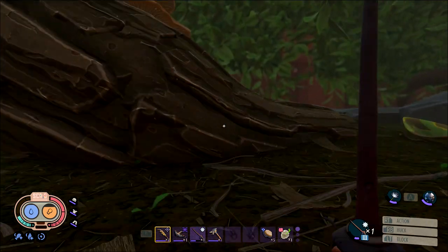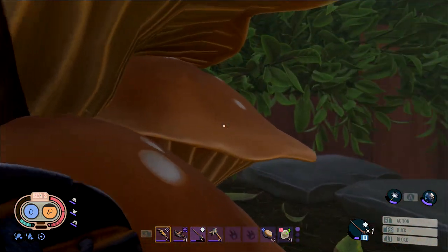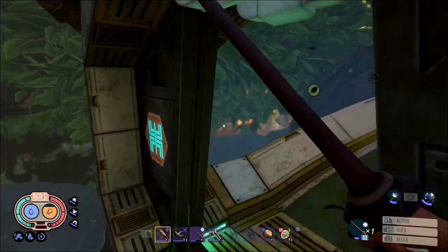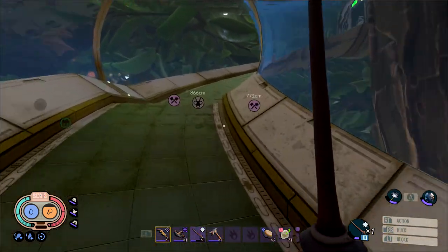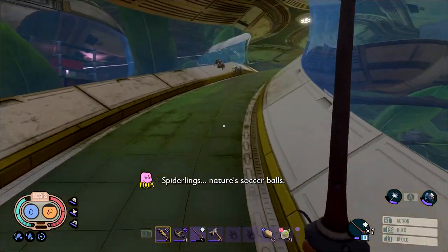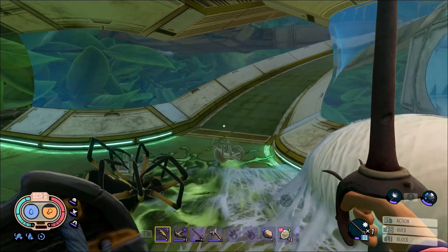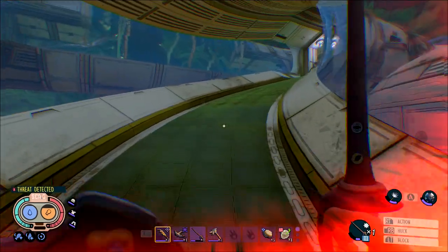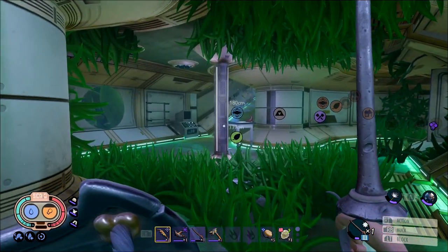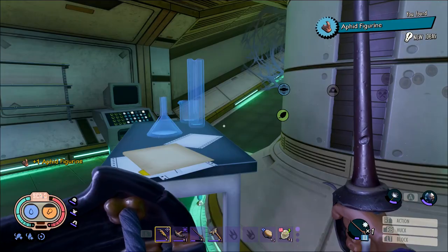Once you make landfall, follow the tube and it will take you to a room with a bunch of spiders — take them out along the way. You'll get to the part of the hallway with the egg sacks. Look for the fork off to the left and take the one that goes further upstairs, leading you to the room with a glass pillar in the middle. Look behind the glass pillar — there should be a table in the corner with the aphid figurine. Pick that up to unlock the blueprint for the aphid statue.